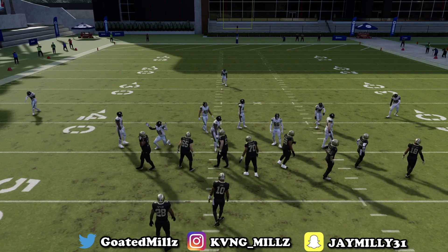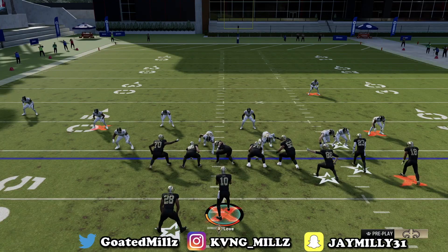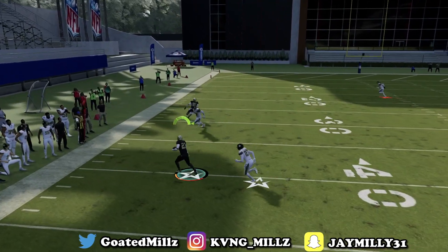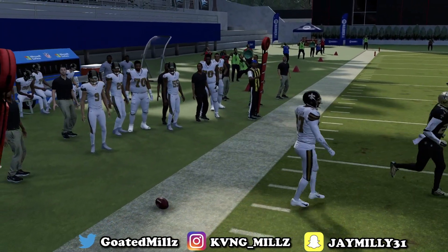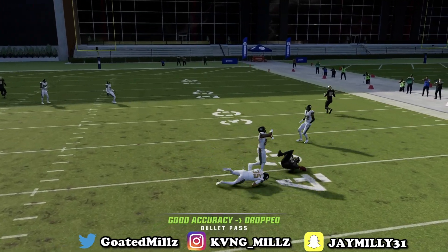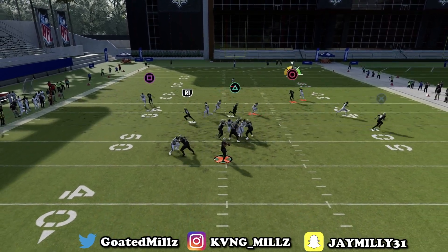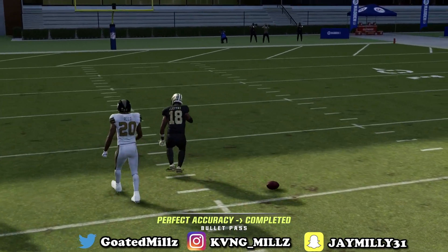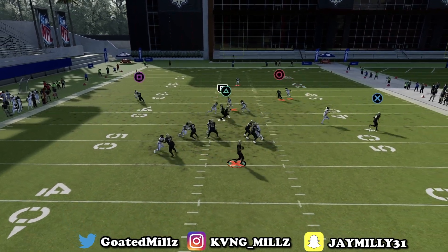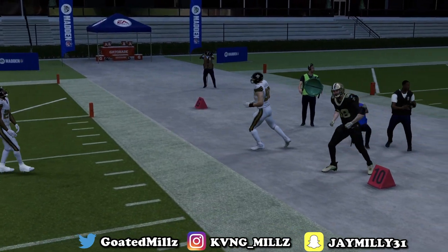Now I'm going to show you all against man coverage. For Double Post versus man: drag R1. First read is going to be both the drags — R1 right here for the easy completion. If you want to look at triangle, that is another great route — sometimes it gets bagged, sometimes it doesn't. Next we have circle on the in route — possession catch that, easy completion every single time. Don't sleep on X either — X will only get open if they are playing shade-down man coverage. X gets up the field — that is a sleeper route, very, very glitchy.